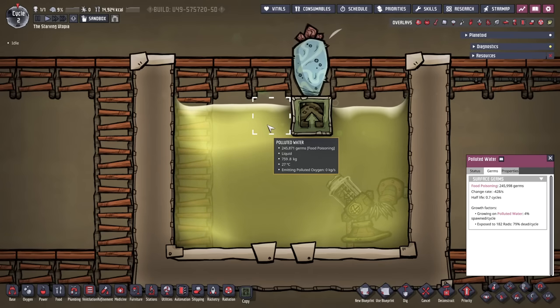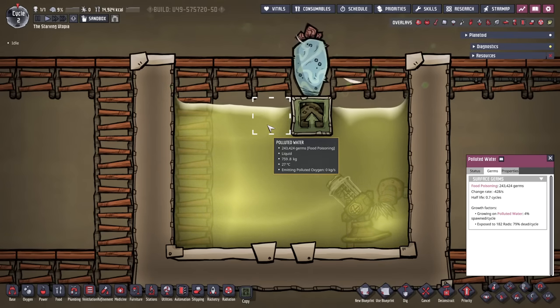As with all radiation sources, wheezwarts are very useful for killing germs, so they can easily disinfect food poisoning or slime lung if placed suitably.